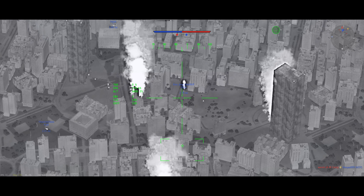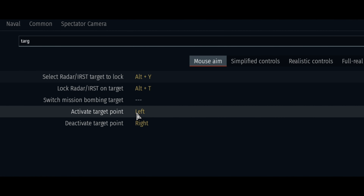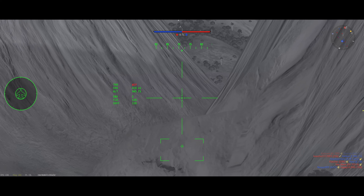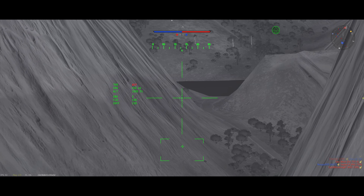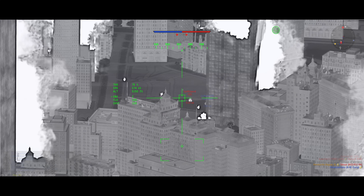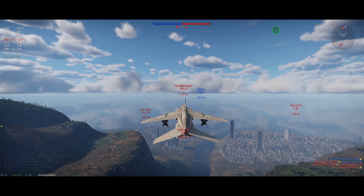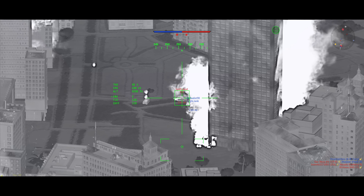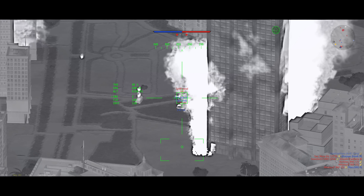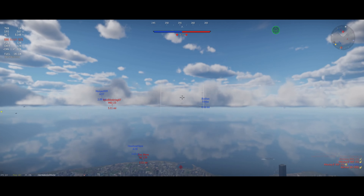It's smart to turn on your ballistic computer so you can get your targets better. Turn on the thermal now. To lock an area, you need to bind 'Activate Target Point' and 'Deactivate.' You can see the laser has now locked that area, and when I turn it off it goes back. Okay, we've got a lock on it.